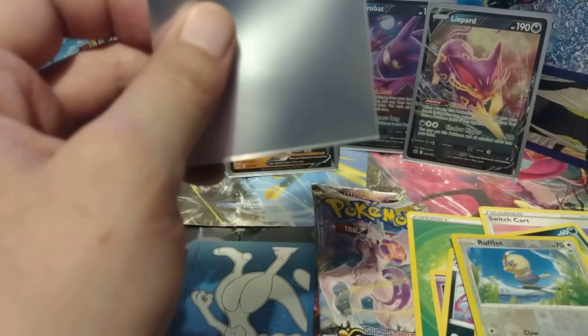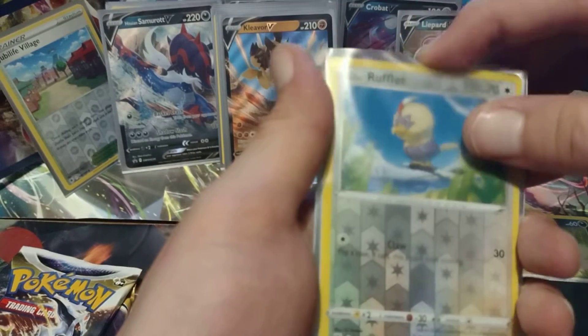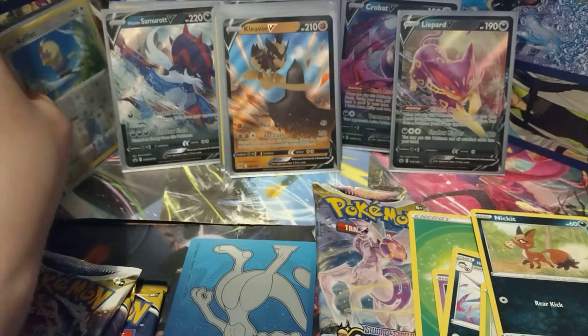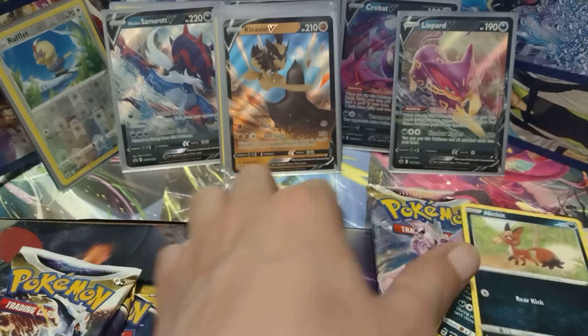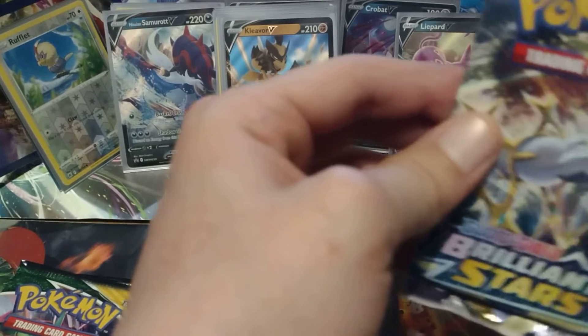Bear with me for a second as I adjust things. I am making a bit of a mess with what's around me. I think I found the trick to sleeving cards — I was awful at it, so I needed a trick. I will get better, like I said. Let me put these somewhere safe. Next pack — a Brilliant Stars pack. Let's see if we get anything from our only Brilliant Stars.